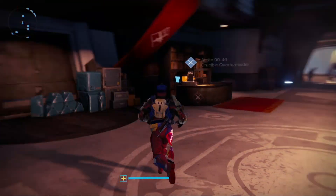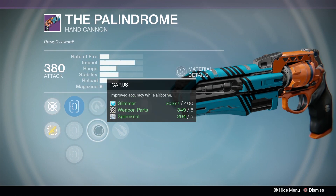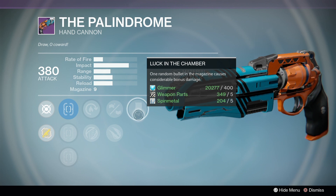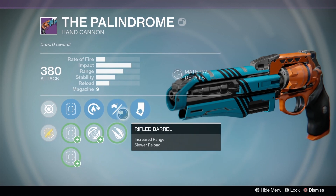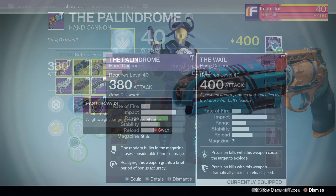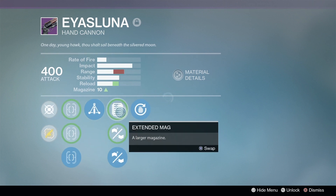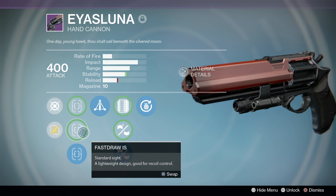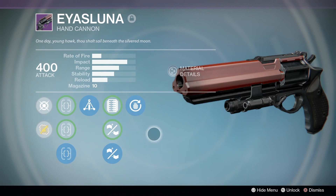Moving on to the vendor weapon picks for this week, we start with the Crucible Quartermaster, and of course we have another amazing Palindrome. It's got some pretty great perks, including Rifled Barrel and Luck in the Chamber. This would have been an absolute god roll if it had Rangefinder instead of Luck in the Chamber, but you can't win them all. While the Palindrome is a pretty great weapon, I actually prefer my Aeas Luna, even though it doesn't have very good perks at all — pretty awful perks for PvP — but I just really like the way this weapon feels. I'm not the most accurate shot, so I'm probably not going to be getting too many of those two-tap kills, so it doesn't really make that much of a difference for me.